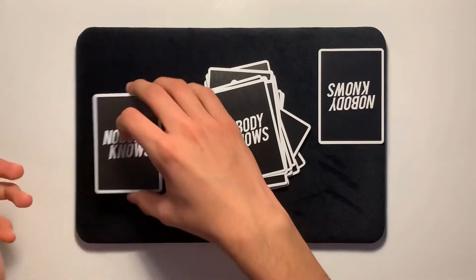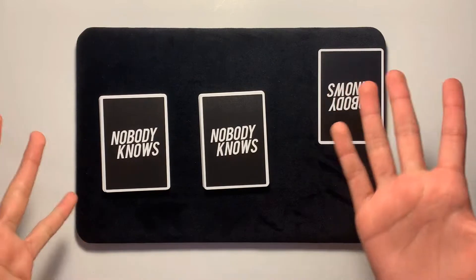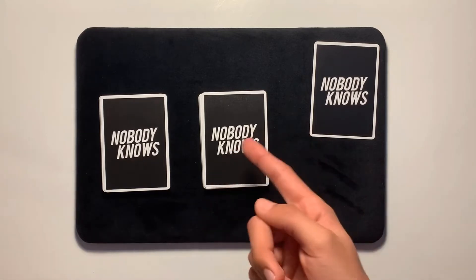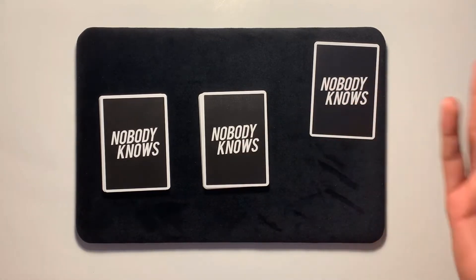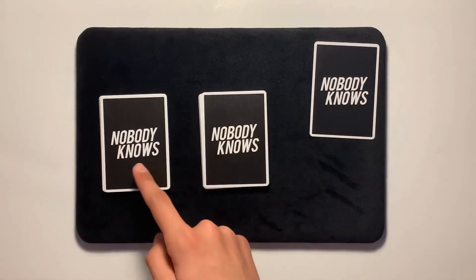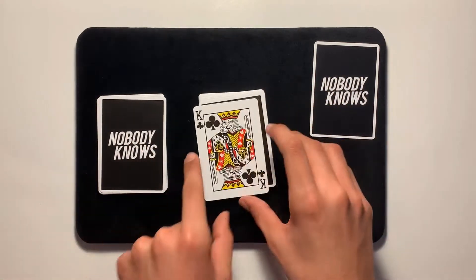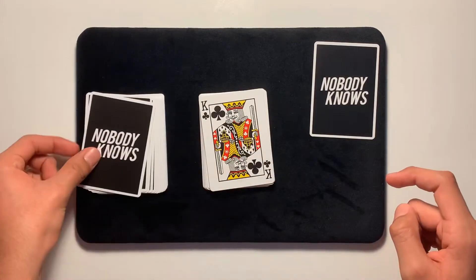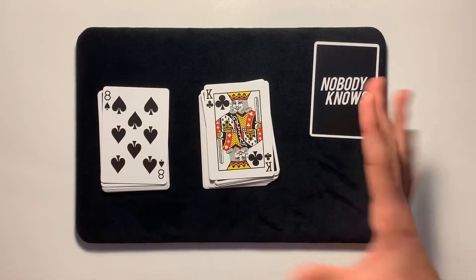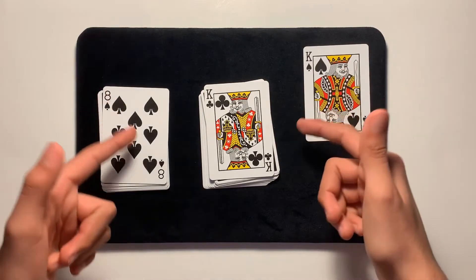Now I'm gonna square these up just like so. We're gonna use the top two cards of these piles to help us with this trick. The first card is gonna tell us what the value is — let's say it's a five, then our card will be a five. The second card on top is gonna tell us the suit — let's say it's a heart, our card would be the five of hearts. So let's see: it's gonna be a king of spades. Watch — wouldn't that be amazing if this card is the king of spades? It sure is — the king of spades! That is today's trick.